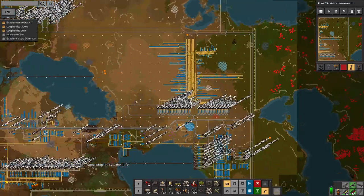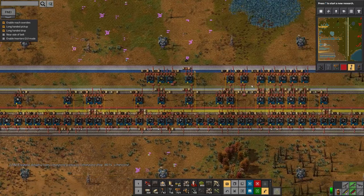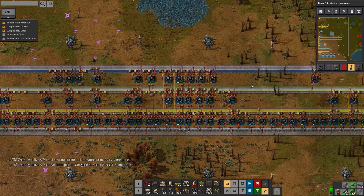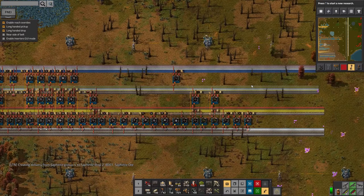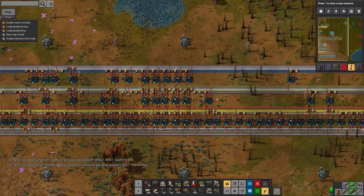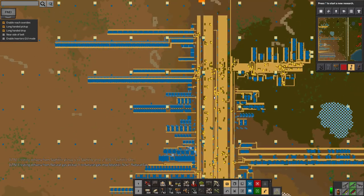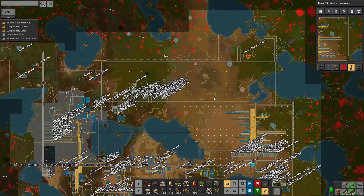Working through here and building up all of the higher tiers of various different products has been going quite well, though it's been quite time-consuming — they're all slightly different, so it's a case of going in, finding each recipe, putting in the right mechanisms, and pulling in the correct resources. But overall it's going pretty well.